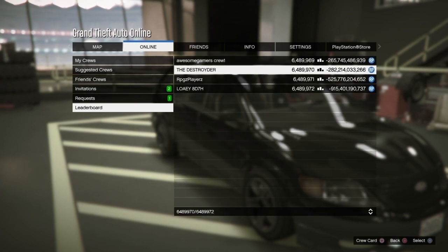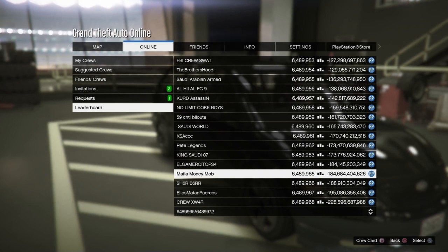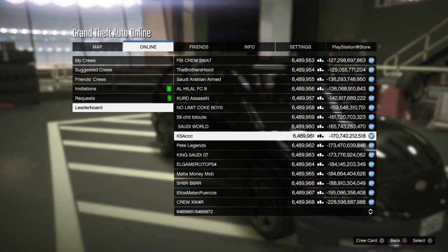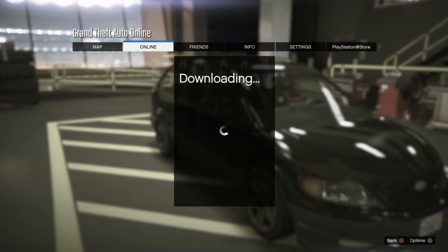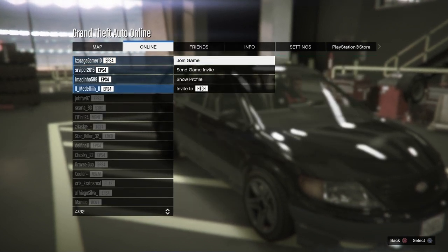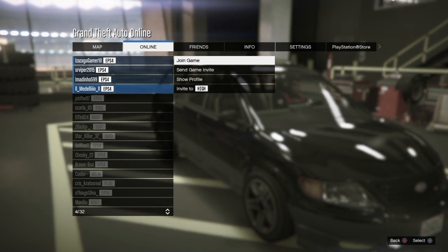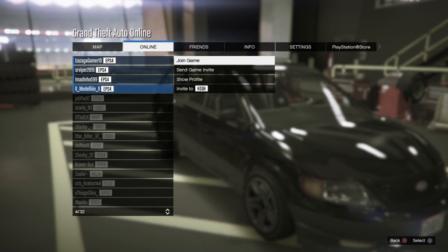I will leave the crew's name and the person that you want to click on down in a pinned comment below or in the description, so make sure you do check it out for both Xbox and PlayStation. Since I am on PlayStation, I do need to go to the leaderboard and click on the El Gamer PS4 crew and go down to the Medallion or whatever this guy's name is. I will leave the name down in a pinned comment below for you guys. We need to choose this guy in this crew and click on join game.